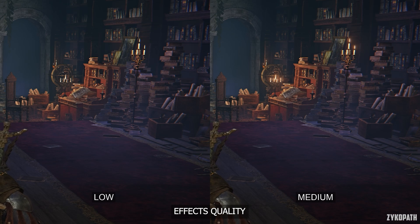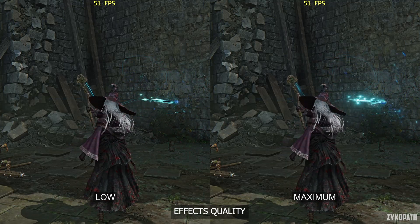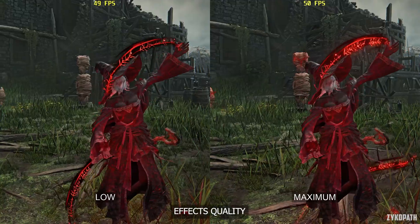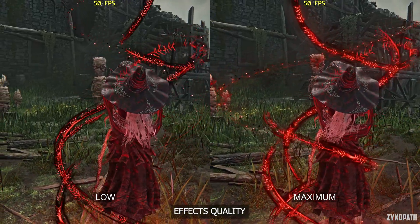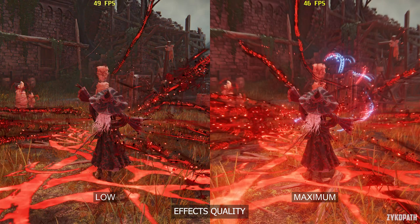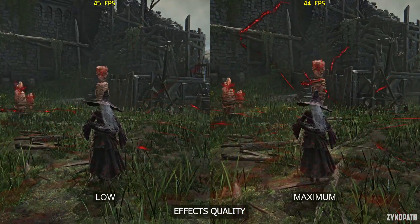For effects quality, going from low to medium enables bloom, while higher options don't seem to do anything further. However, this setting does affect some spells — in one scene it adds more particles and even new effects to the spell. Maximum can drop FPS a bit in these scenes, so I recommend using high for the best balance.